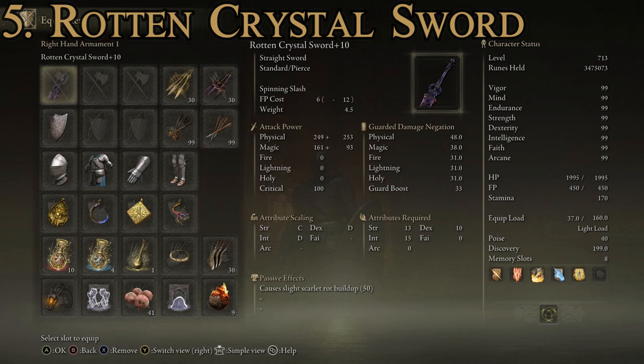The stats to use it aren't really high — it requires 13 Strength, 15 Intelligence, and 10 Dexterity. It's pretty simple to use given that you find it in a very late-game location, which makes it interesting how low the requirements are. It's actually a really good weapon that most characters can use.